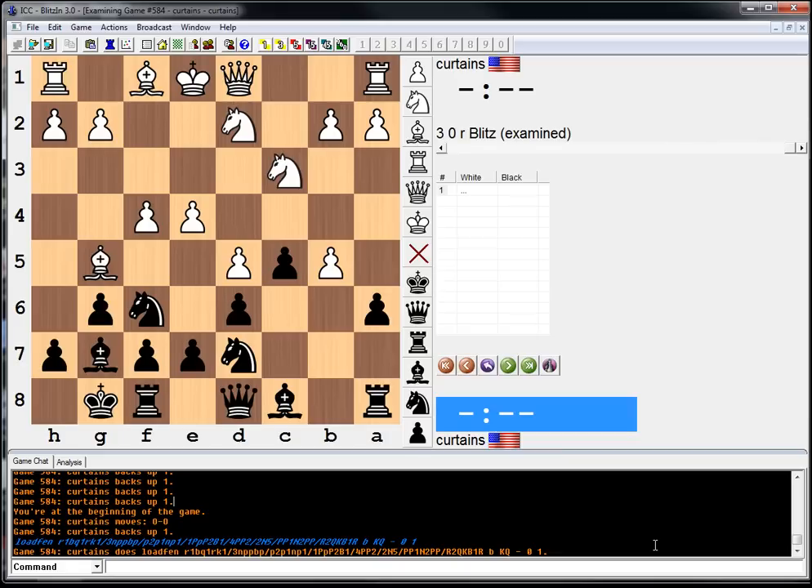I'll just take on b5, I guess. Get some open lines — king's queenside — but it doesn't seem like the answer they're looking for. What could some ideas be? E6? He's not castled yet. Try to do something regarding that, maybe.